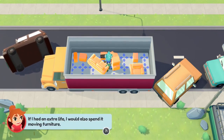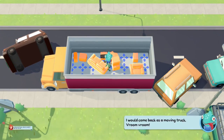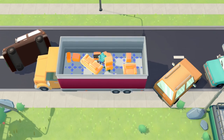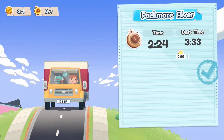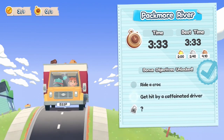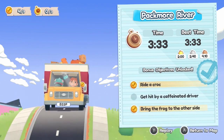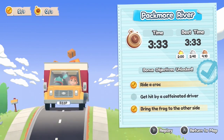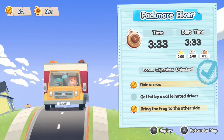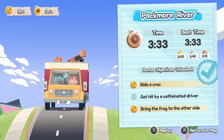'If I had an extra life I would also spend it moving furniture. I would come back as a moving truck — vroom vroom!' See a car, get wrecked. Do I get an achievement for putting the frog in here too? 'Ride a croc. Bring the frog to the other side. Get hit by a caffeinated driver.'